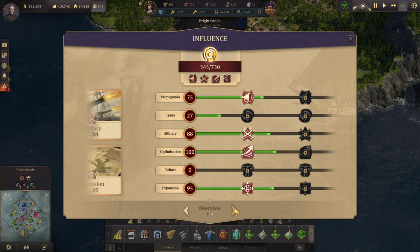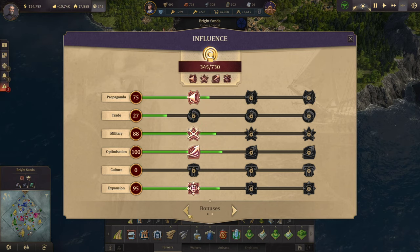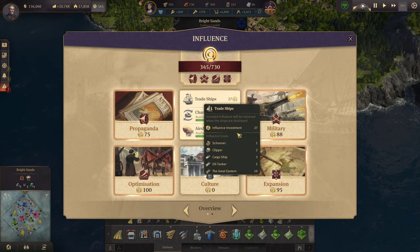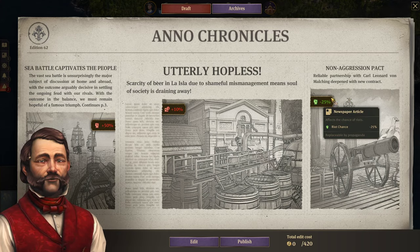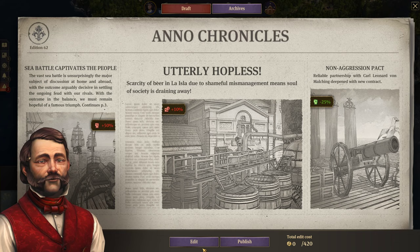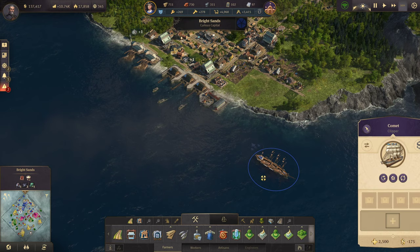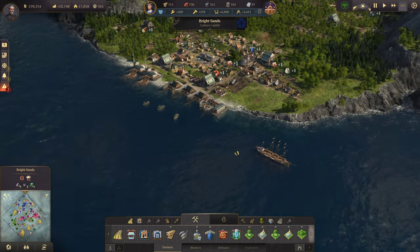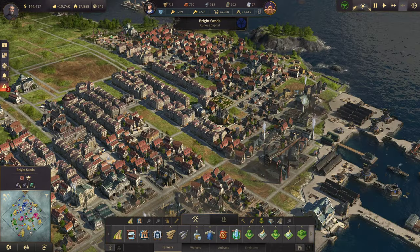Where am I on my influence on trade? Still got a little while — still need about 23 more investment in trade in order to get that. Airships, charter routes. The non-aggression pack will cancel — will help that. That right there is going to get covered up with that. Lovely — I'm happy with that now. So the next thing I want to work on is going to be coffee.